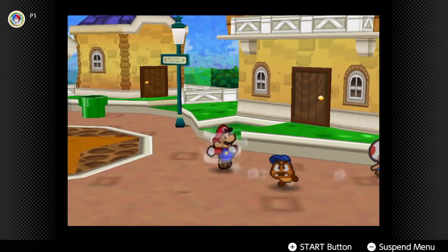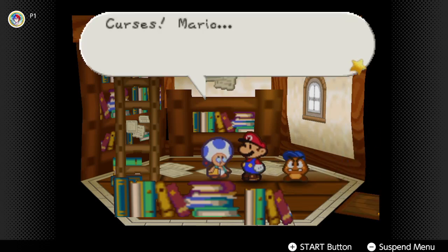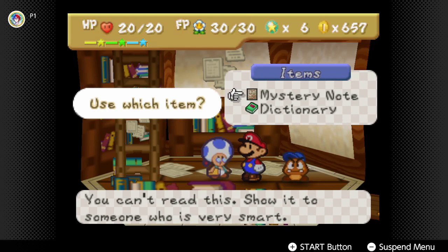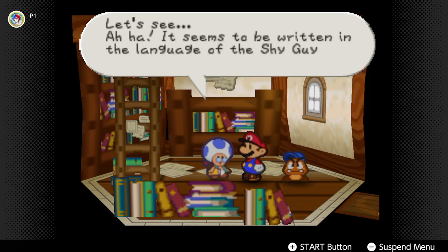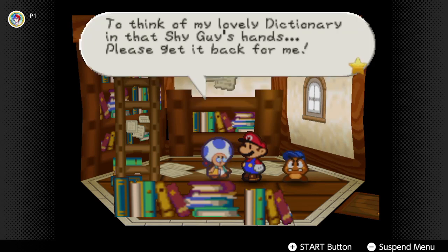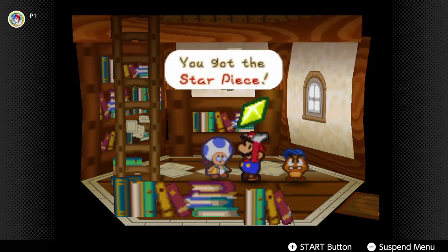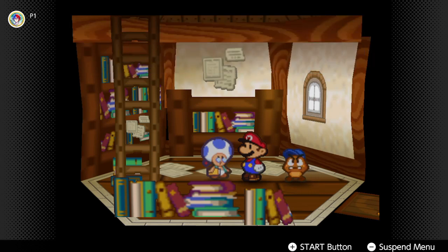We're here at Russ T.'s place — the nerdy toad who had his dictionary stolen. 'Curses, Mario! A shy guy stole my dictionary! I'm losing IQ points!' Instead of giving him the dictionary first, let's give him the mysterious note. 'You would like me to translate this note? It seems to be written in the language of the shy guys.' He says hit yellow, green, red, and then blue. Then we give him his dictionary back, and he gives us a star piece for it. So the Shy Guy note says: hit yellow, green, red, and then blue — I think we know what that's for.